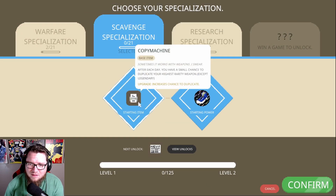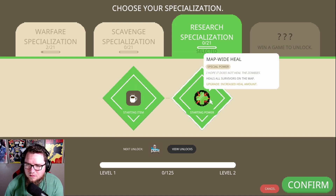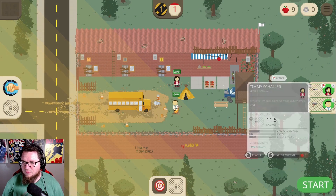Scavenge spec: after each day you have a small chance to duplicate your highest ready weapon. Movement speed of all survivors is increased. Increases length of the day. Heals all survivors on the map. Let's just keep going with this one, I guess.